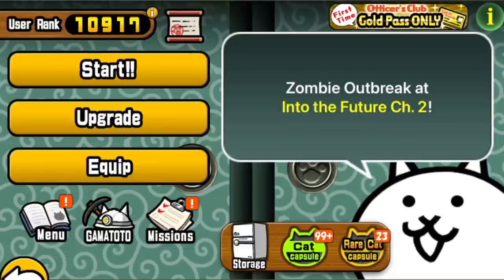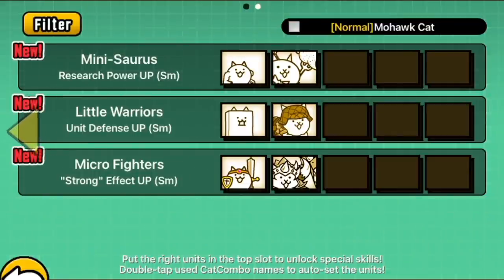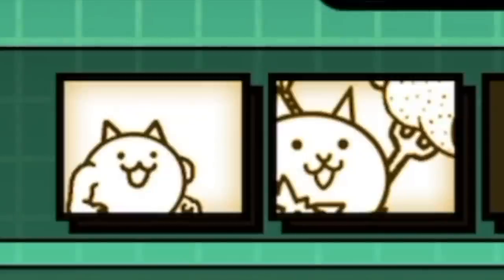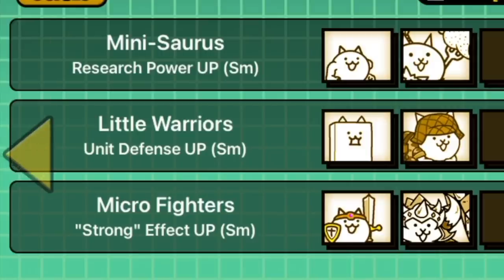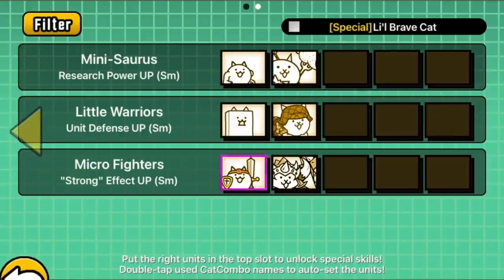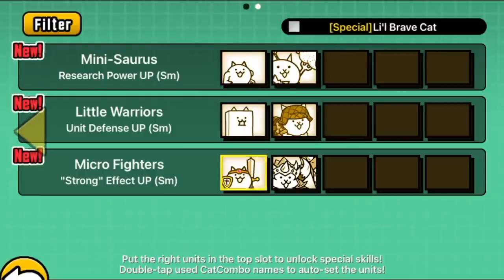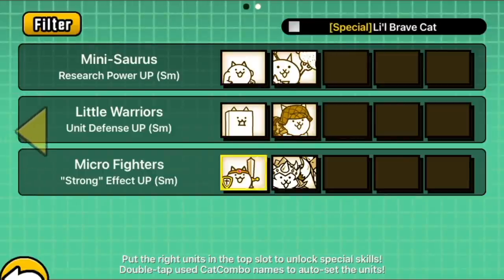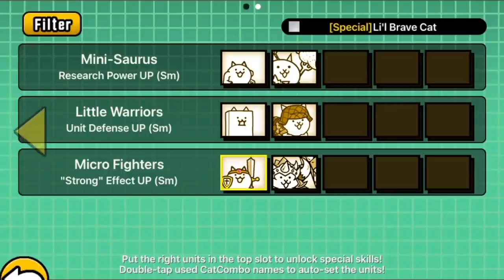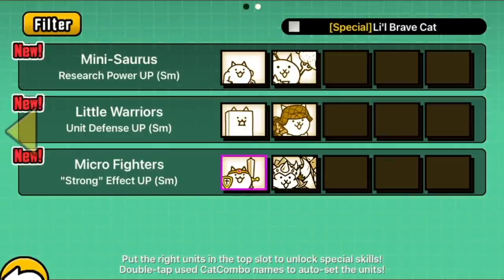Like the new cat combos. Minisaurus for a search power-up — that is beautifully cute and used for Little Cat. Little Warriors and Micro Fighters — this seems like insurgents of the unappreciated. And the new filter combo thing is actually working. So celebrations all round, basically — get a few of those party poppers out. That sounds sarcastic, but I'm genuinely happy.